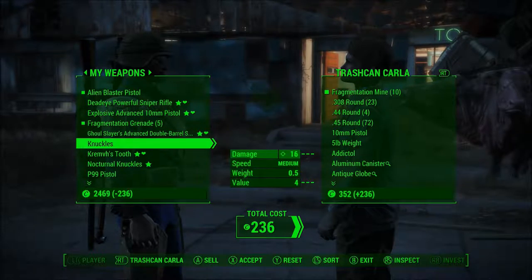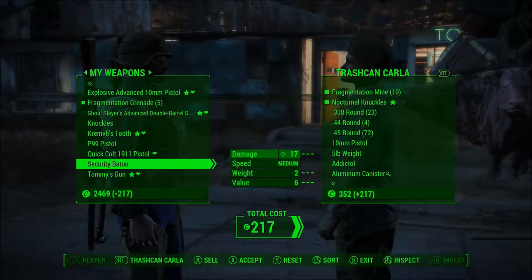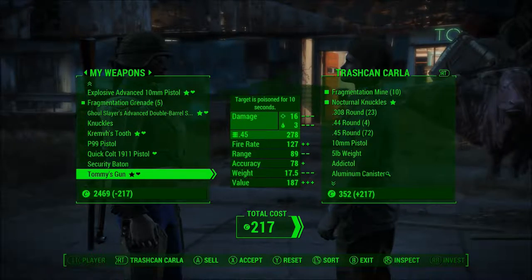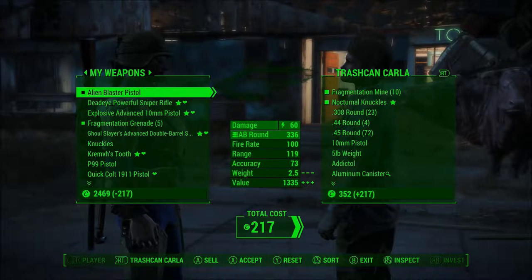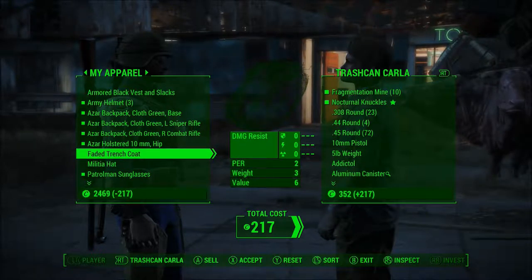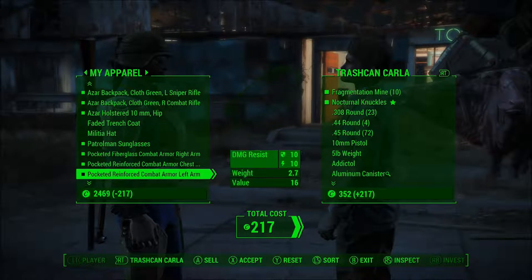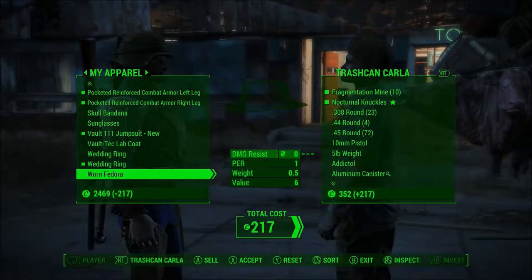I'm going to sell these off because I have no use for them. Nocturnal Knuckles I have no use for really. Tommy's Gun — I don't want to sell it. It is valuable, but I don't want to sell it. I kind of want to shelve it. I want to make a set of shelves and just put it on there for the time being. Not going to sell the pistol, but I'm not going to be carrying it around on me. Let's look at what else I can sell to Carla. Got a faded trench coat which I got from Nick, so I'm not going to be selling that — because Nicky boy is my bud.